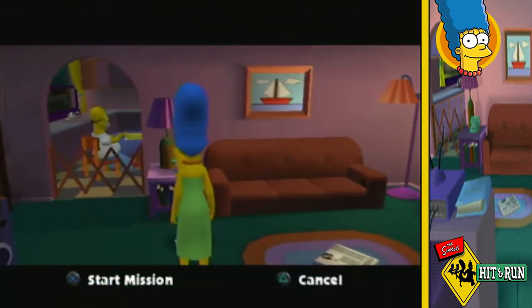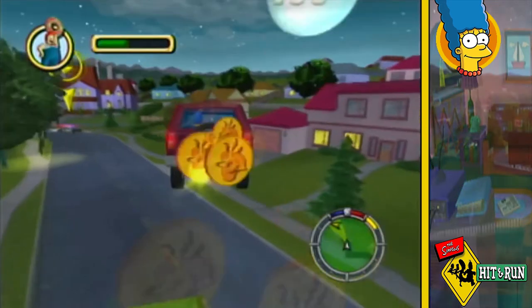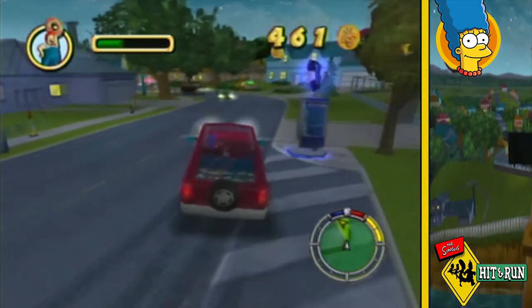Marge notes the whole town has gone nuts — security cameras, mysterious vans, crop circles — and thinks there's got to be a connection. Maybe the police know something. My first stop is again chasing down Police Chief Wiggum for information.